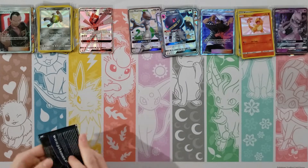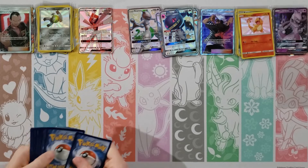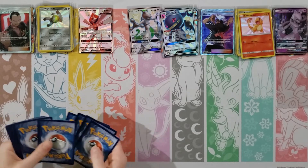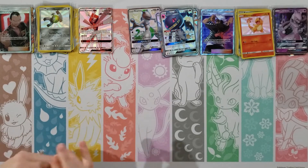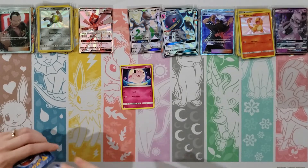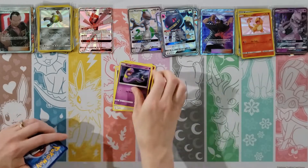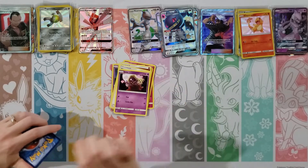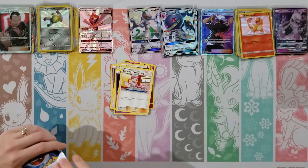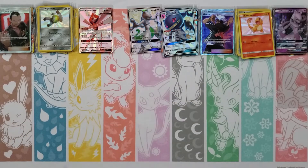I probably will not get anything in this pack, which I'm okay with. I'm going to probably go through a dry spell here. Clefairy, Eevee, Ekans, Paras, Caterpie, Lightning Energy, Graveler, Giovanni, Brock's Grit — my rare is an Arbok — and then a Chansey. That's acceptable after the past couple of times.